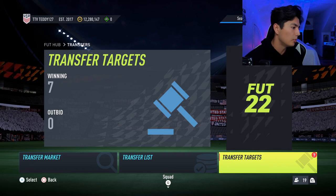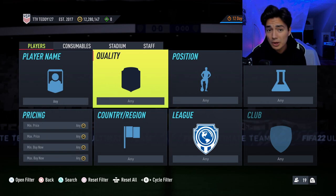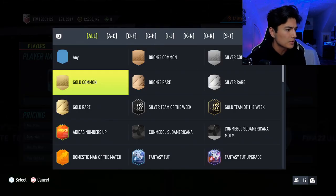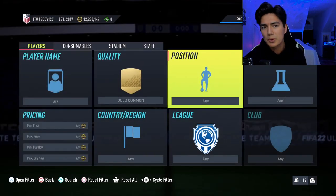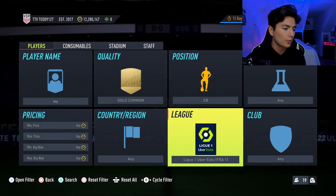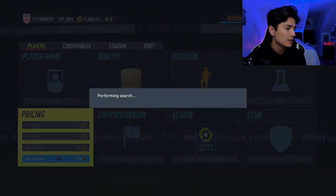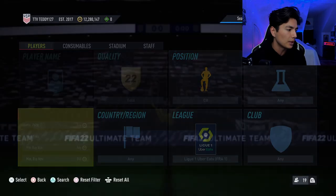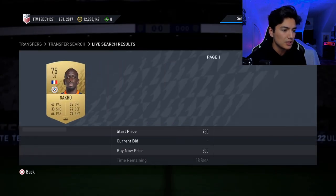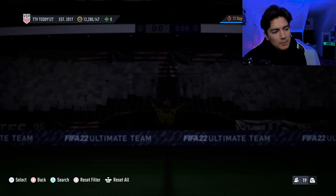We're going to jump straight into the low budget side. I mentioned the gold commons — we went that route and the center backs did pretty good. I don't know what the goalkeepers were like, but I think the goalkeepers were above a thousand. The center backs did really solid. Let's just check out what they're going for right now.